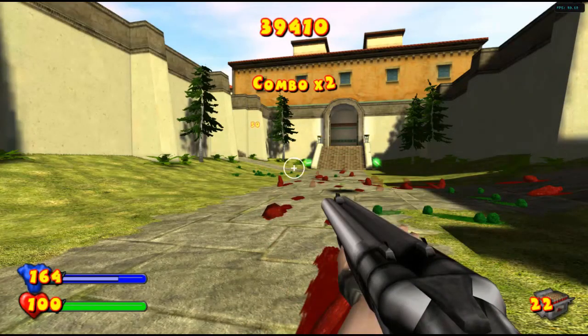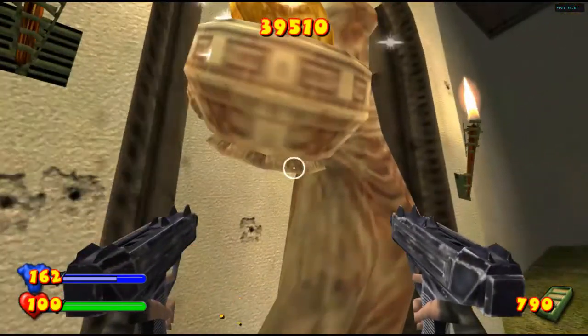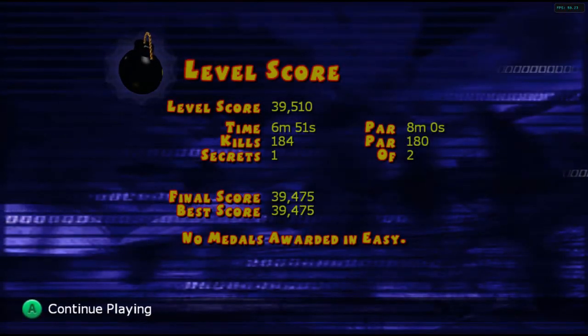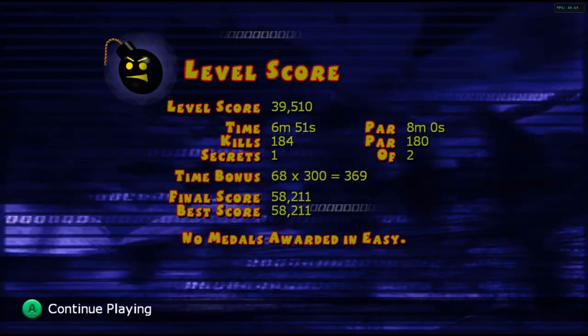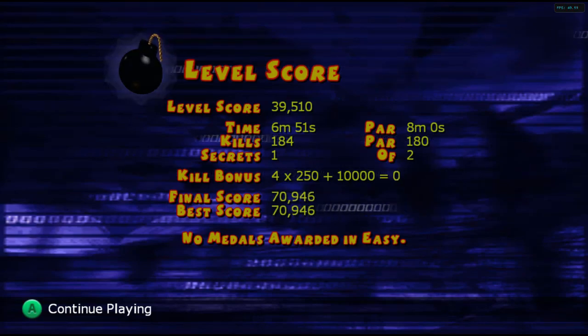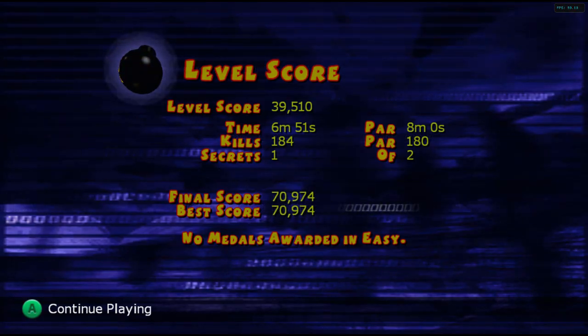The dum-dums don't really have a sound, do they? Let's place both Roman coins. And that's it for this level. Guys, if you like this episode, be sure to drop a like and subscribe. I'll see you in the next episode of Serious Sam: The Next Encounter. Goodbye.